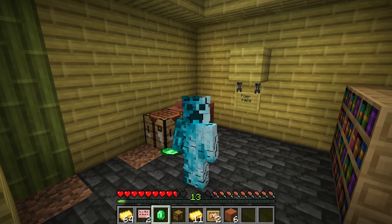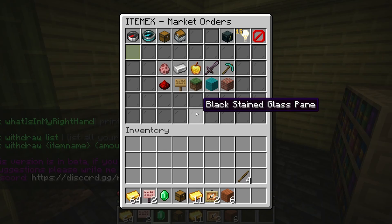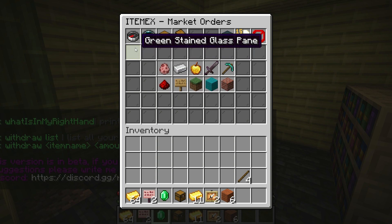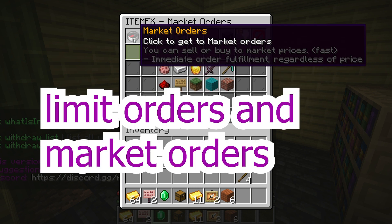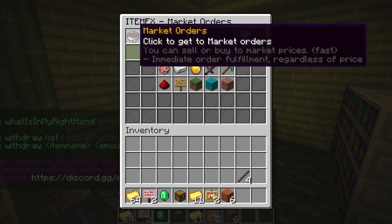First I want to show you the GUI, the graphic user interface. You just type in 'ix' and you can see you have in the top line the choice between limit orders and buy orders. With limit orders you can set a specific price, and only if another order from another buyer has a matching price will the order be fulfilled.